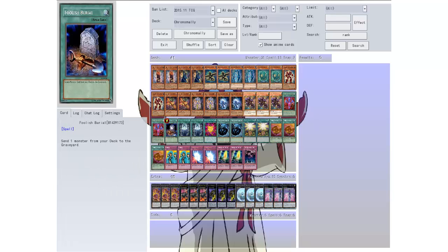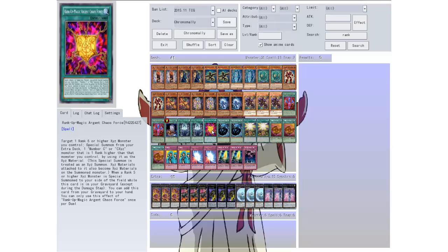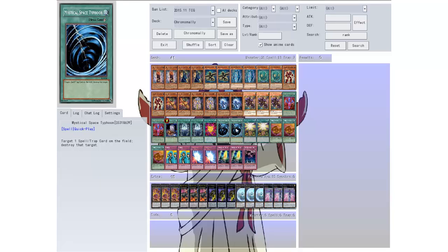I have a Foolish Burial because these guys can bring back stuff from the graveyard. Then we have Chrome Molly Technology: target one Chrome Molly monster in your graveyard, banish it, then look at the top two cards of your deck, add one of them to your hand and the other to the graveyard. You can only activate one Chrome Molly Technology per turn and you can't special summon any monsters the turn you activate this except Chrome Molly monsters — so it's sort of like a Pot of Duality for Chrome Mollys except you have to banish one.